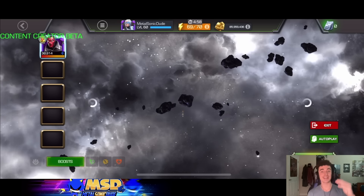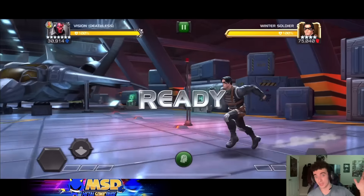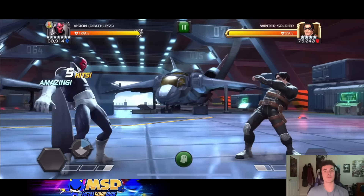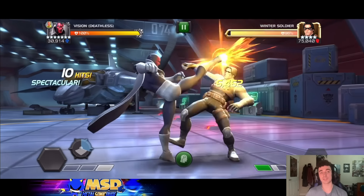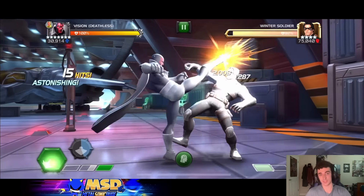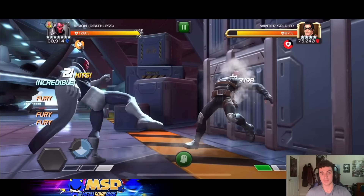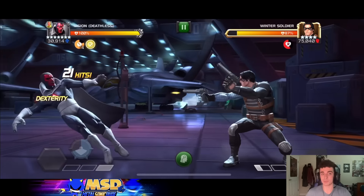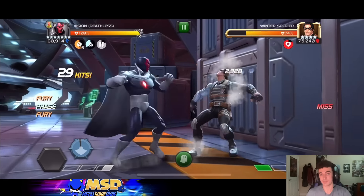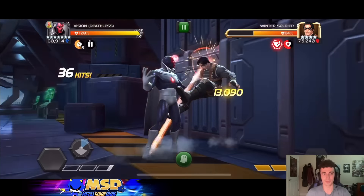A rite of passage for showcase videos — Winter Soldier. This is a lot faster than it was at rank 2, sig 40. Rank 3 feels a lot better. Not made for this type of health pool specifically, but at the rank 3, sig 40 level he definitely feels better — I think I cut off about 25 seconds from the rank 2 time. You want to run the crit stat focus with Vision — the more crits the better. He doesn't really need any other stat focus. He has a decent critical damage rating as well.